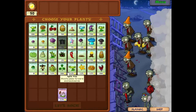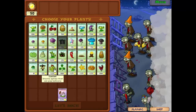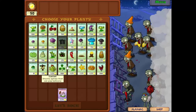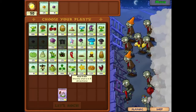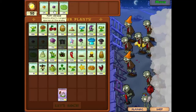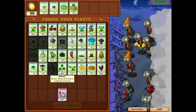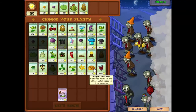So I think our arsenal this time is going to include the cactus, which shoots spikes that can pop balloons. We'll take one of them, and we'll take the lily pad. Our upgrade for the puff shroom this time is going to be the cactus. And we'll take the Tall Nut because it will stop all known pogo zombies.